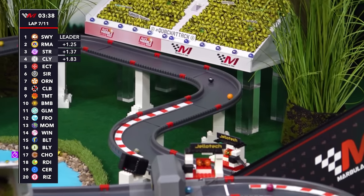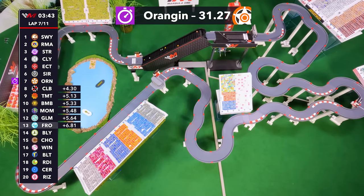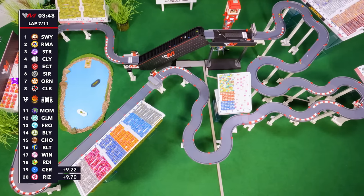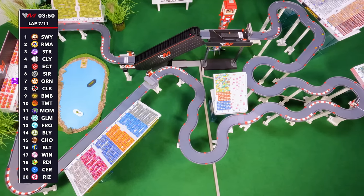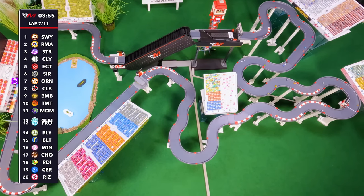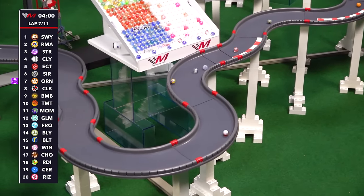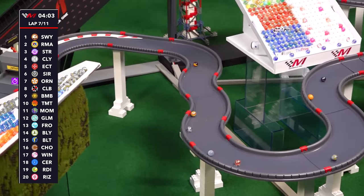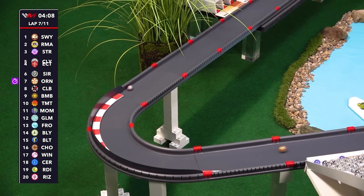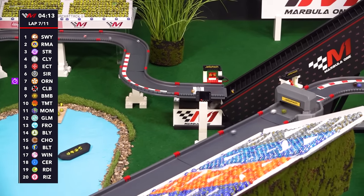Also making moves is Orangin, who takes fastest lap in the process — 31.27. The track is speeding up. So is Orangin, climbing all the way up to seven. Billy only made it up one more spot, down to 14. The lead for Swifty has grown, wandering through the second sector over Rima, Starry, Cloudy, and Ecto. Sirius is also right there and has been making up some ground. Club and Bumble behind Orangin and Tumult, rounding out the top ten, who has fallen backwards from what looked to be a prime starting spot.